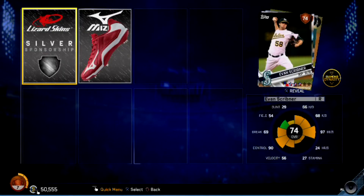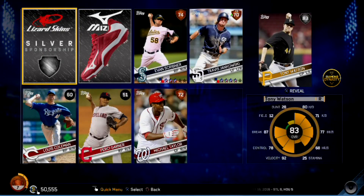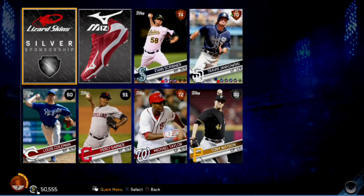Silver sponsorship, silver equipment — we do have a silver player: Tony Watson, closing pitcher 83. All right, that's nice. Not great, but it's good.